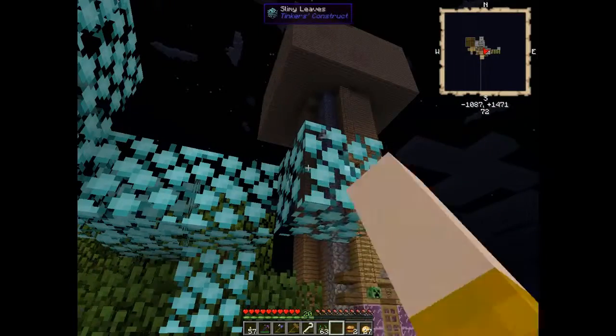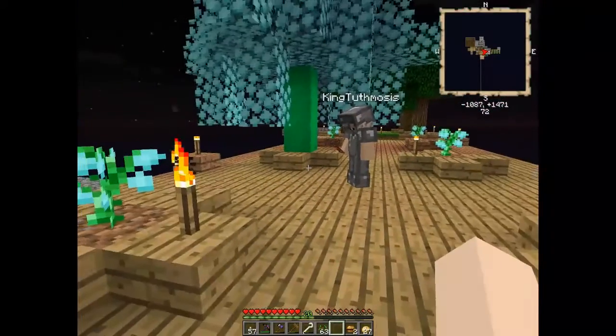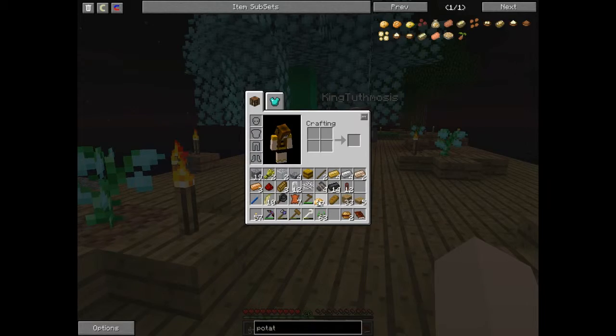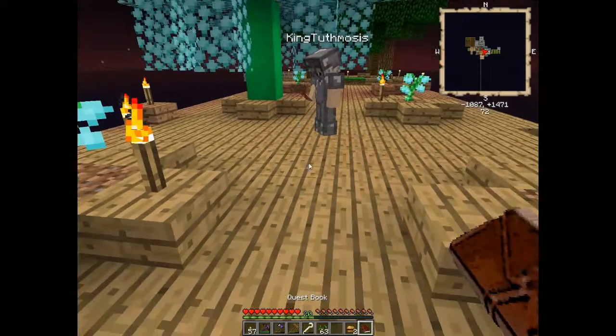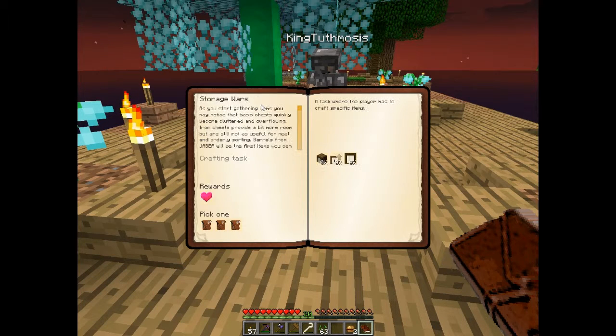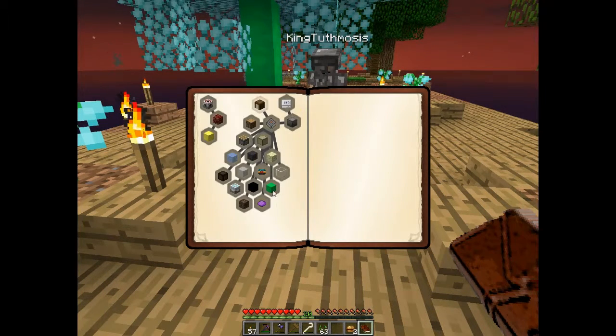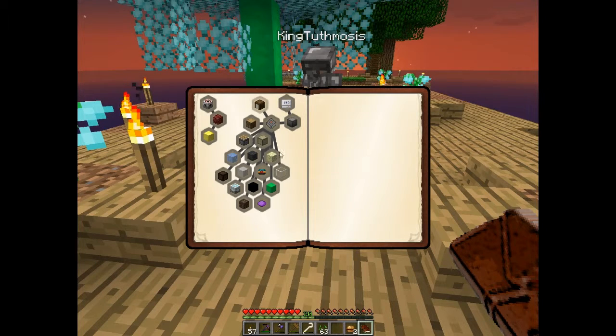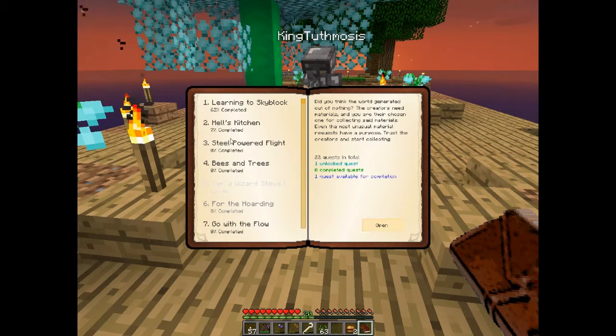I'm getting a quest in the book under the Hoarding category. It's called Slimy - you have to get 761 congealed green slime and 142 congealed blue slime. It's all the way close to the bottom. I am 22% done in the Hoarding category - so you've kind of gone on a certain path. I kind of jump from one to the other.